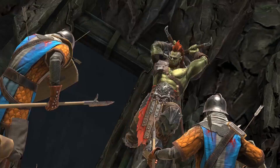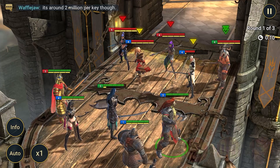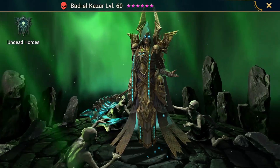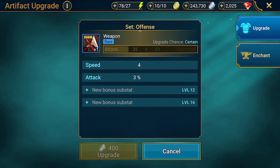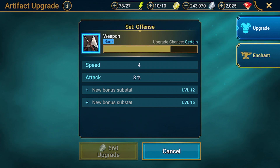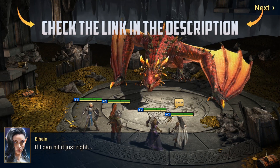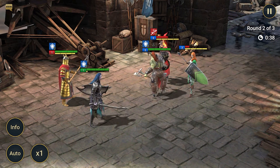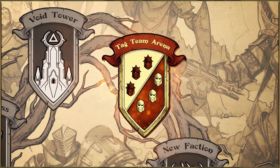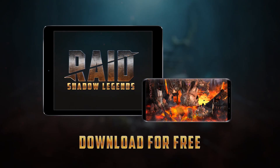Before we jump into the video, we do have to talk about our video sponsor, Raid Shadow Legends. Raid Shadow Legends is a free-to-play turn-based RPG available on iOS and Android. You can take control of over 400 different champions, and there are a ton of different modes like PvP, dungeons, factions, and clan battles. New players can get 50,000 silver and a free Epic Champion via the link in the description. The game was nominated on the Google Play Store as one of the best mobile games of 2019.